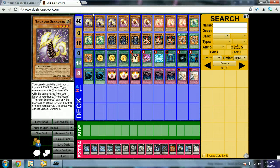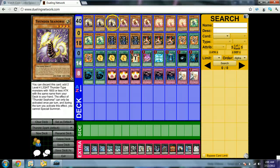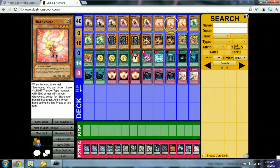In the main deck we have 3 Thunder Seahorse. What this does: you can discard it to add 2 Level 4 Light Thunder monsters with the same name to your hand — 1600 ATK or less. You can't activate it more than once the same turn and you can't Normal Summon for the rest of the turn. It's like the Duality of the deck, but it's a Thunder monster itself so you can Xyz summon with it. Then you have 3 Mahunder — it's a Bogart Knight. Once per turn you can Normal Summon 1 additional Level 4 Light Thunder monster except Mahunder.